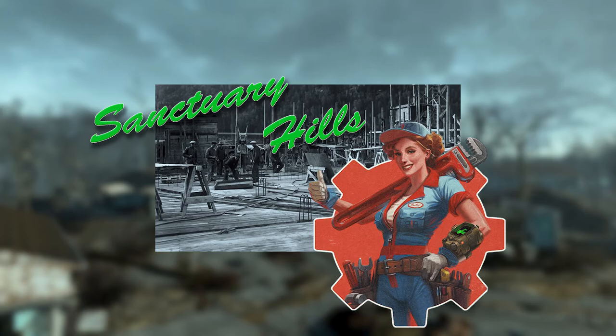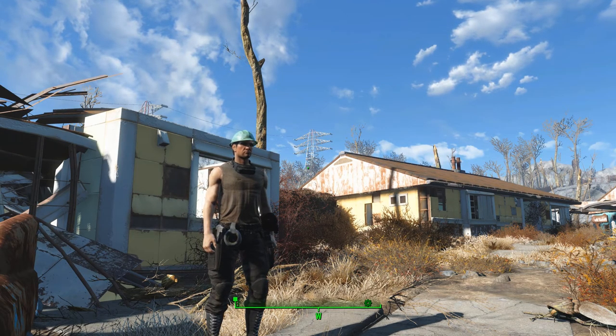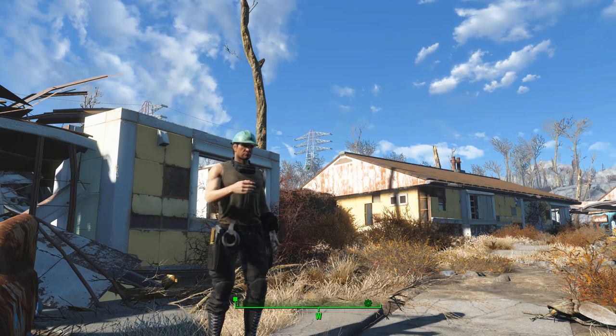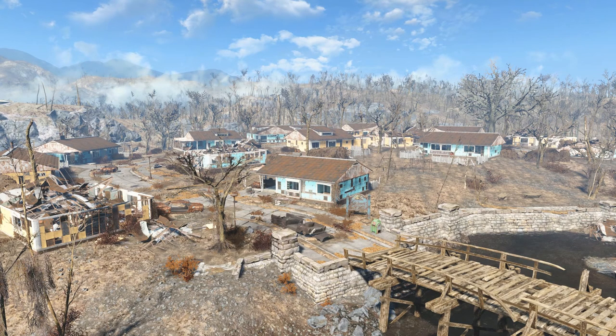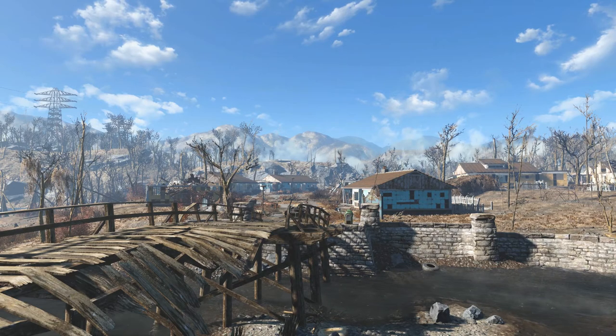Hello guys! Today we're gonna work on Sanctuary Hills. It's the first settlement you get while coming out of the vault and it's pretty rough. It's a huge area but it looks pretty banged up and it's going to need major TLC just to look proper for this new Commonwealth we're actually trying to establish.